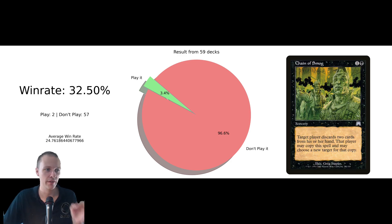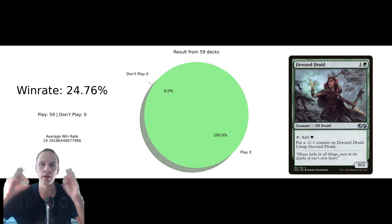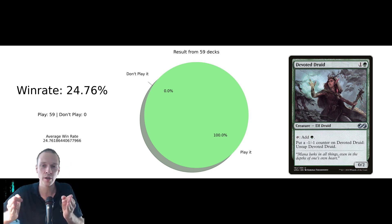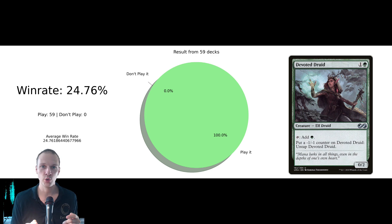And then obviously Chain of Smog — the counterpart, the A plus B combo — has the exact same values, because you play Witherbloom Apprentice then Chain of Smog. But Chain of Smog is not the focused combo for TIEM in general. This is what you're thinking when you hear TIEM: Devoted Druid. It has a 100% inclusion rate, and I 100% agree with that. This is one of the best cards in TIEM. If you don't play this, you're doing it wrong.